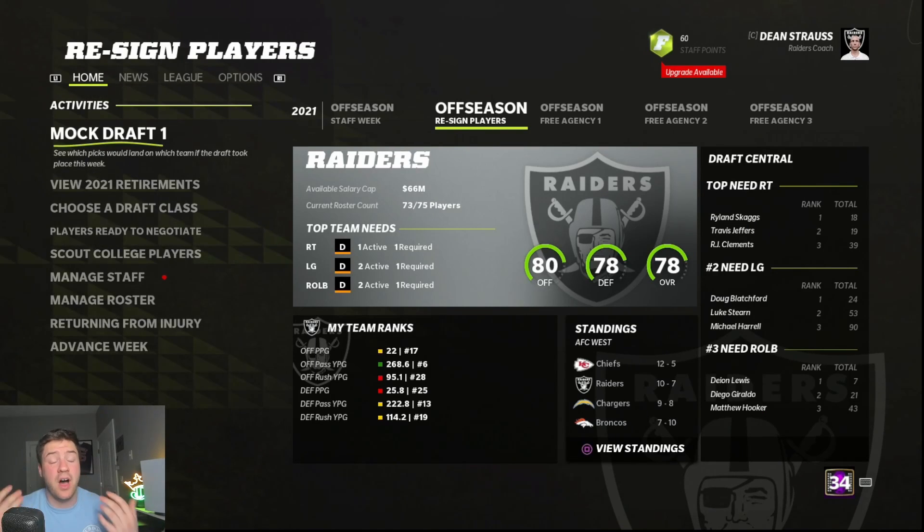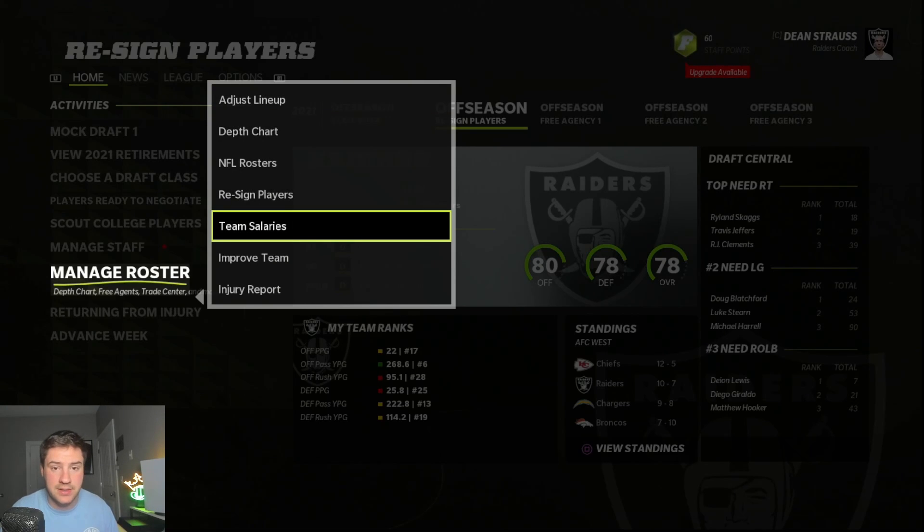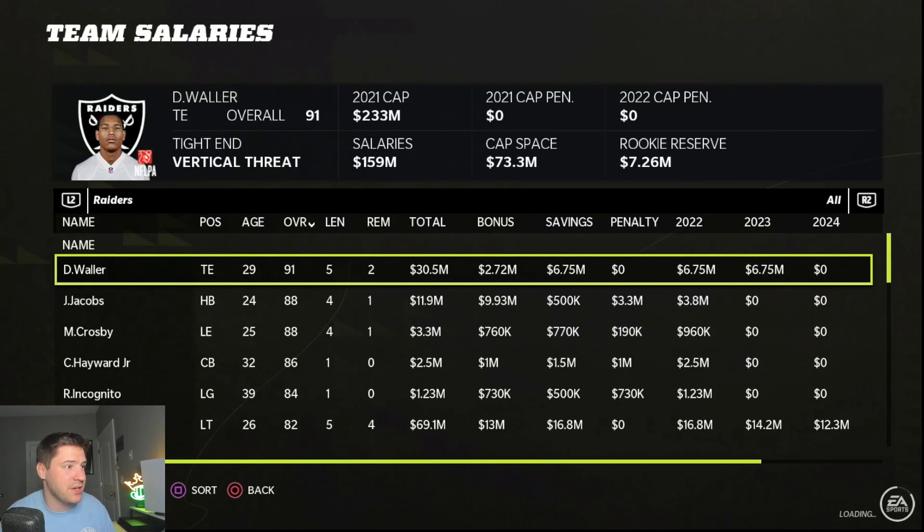Before we go into offers, we actually need cap space to make some of these offers happen and to make our money go as far as we can. We're going to go down to the Manage Roster menu and hit Team Salaries. This is how we track all the money we're spending and how much actual cap room we have for our free agents.